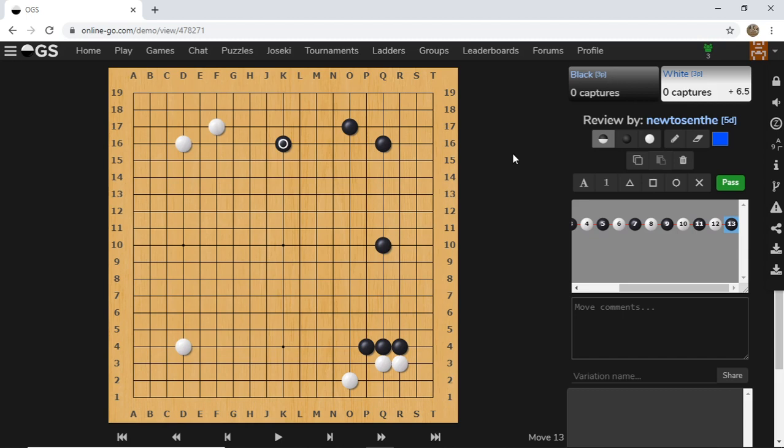Black's influence and Moyo are pretty much all focused on the right side. So feel free to pause the video and think about the board, and think about some good invasion points. What would you play as white in this case? Where is a good invasion point?